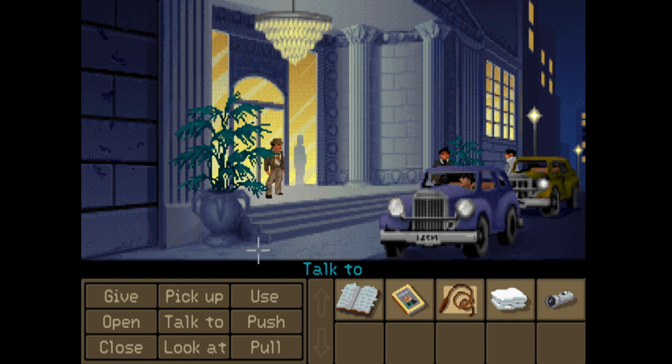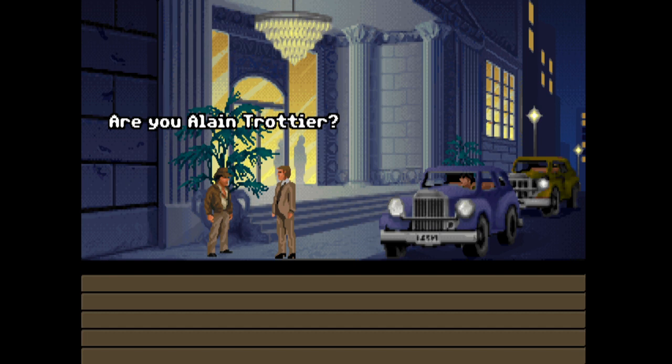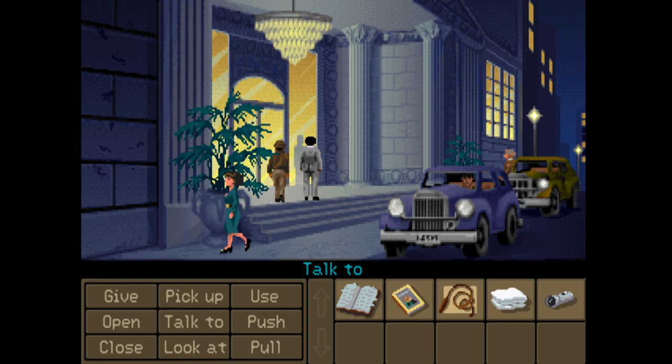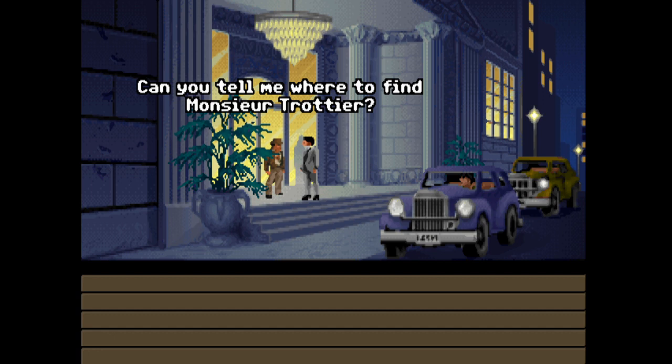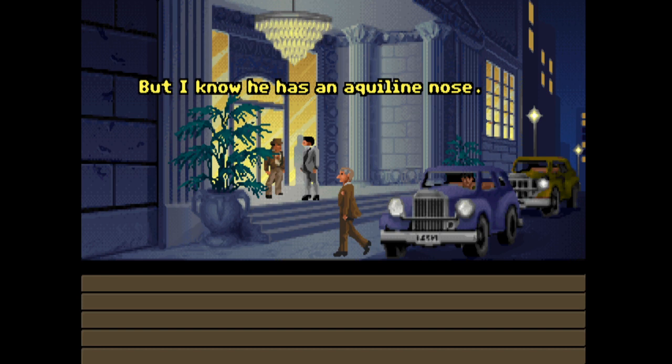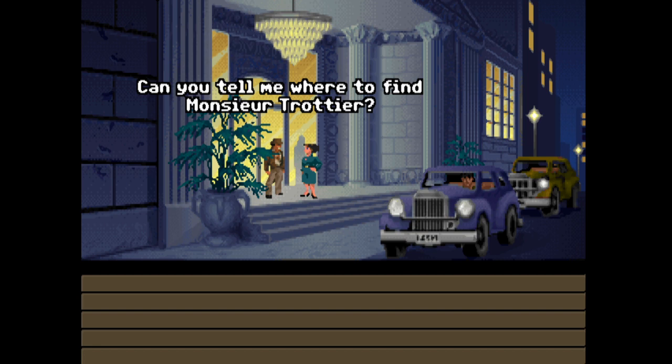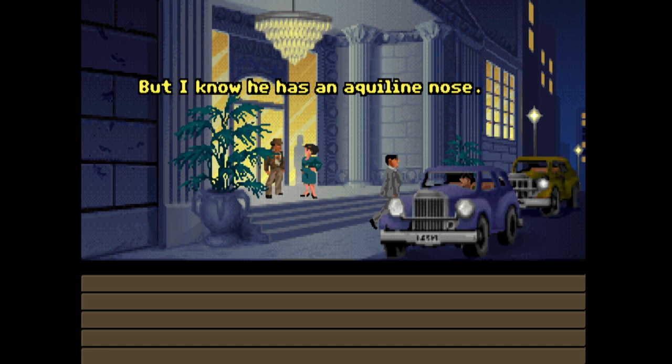We've spoken to this guy, this guy, this guy. How about this one - are you Alan Trottier? No, I'm not. This has to be the worst possible way of doing this. Can you tell me where to find Monsieur Trottier? Sorry, no, but I know he has an aquiline nose. An aquiline nose - okay, I bet it's that guy with the brown jumper. Everyone says that - it's got to be him.